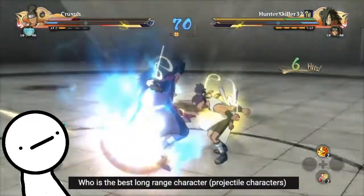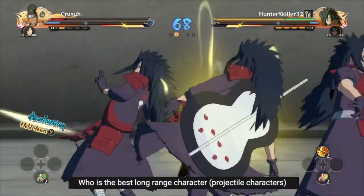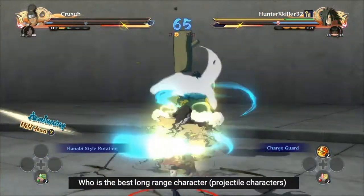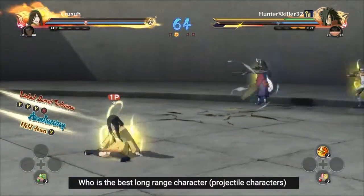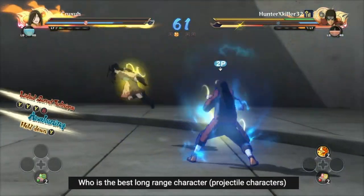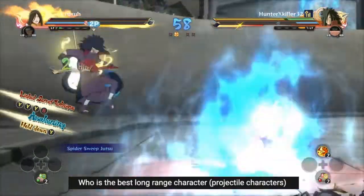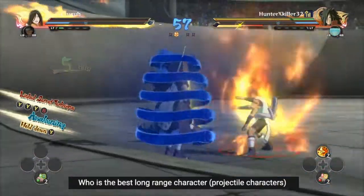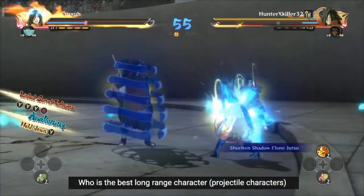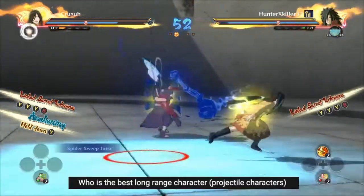Who is the best long range character? For all characters, if 'best' is in the context of damage, it'd probably be Shino, Udakata, Tamari, and Second Musicage. Shino has an infinite and a 15-damage down combo. Udakata has a 15-damage down combo and neutral combo, has a sub trap, and can loop his combos with a strike back. Tamari is pretty good and Second Musicage is pretty good as well.